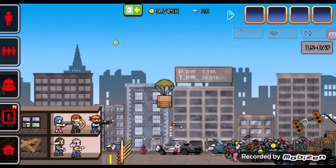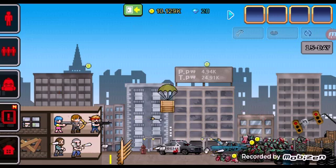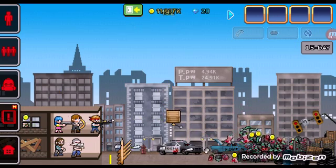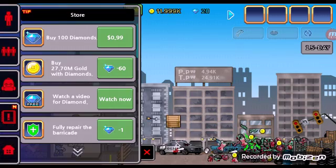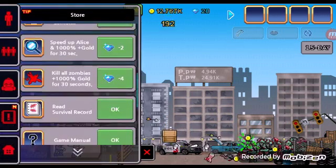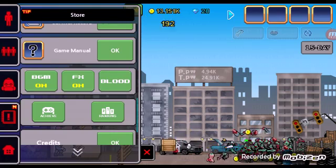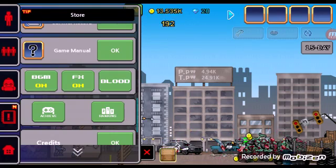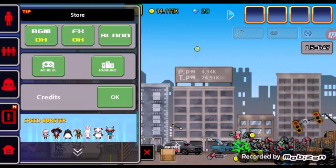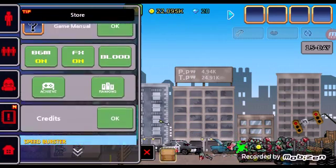I changed my blood to green. So if you check out this game and you don't know why it's green, you have to go to the home button and come all the way down here — and the blood will change. I think that pop-up is like an ad for another game or something.